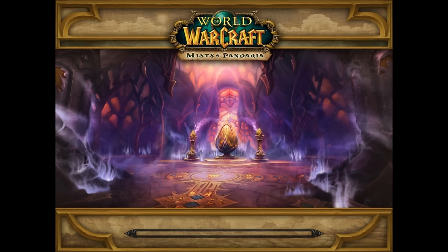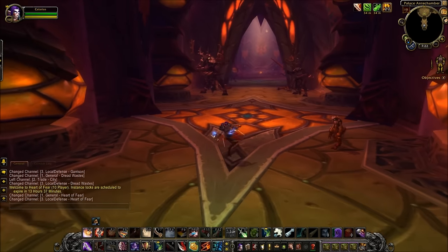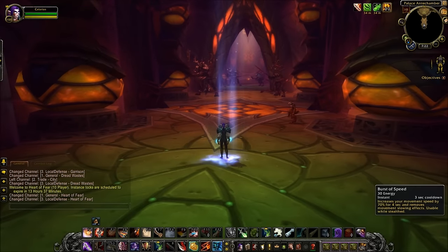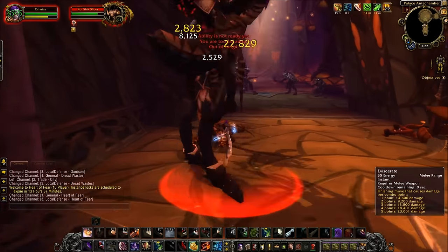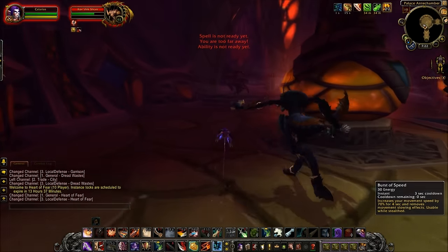Once you've entered the dungeon, you'll need the talents Leeching Poison and Burst of Speed. Also make sure your Blade Fury talent is active. Follow the course I'm taking closely as I go through the dungeon. You're pulling everything up to the first boss — spam Burst of Speed and get close enough to aggro every pack, but not so close that you get stunned.